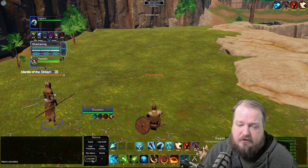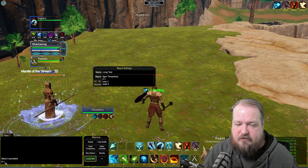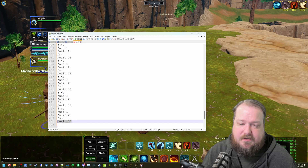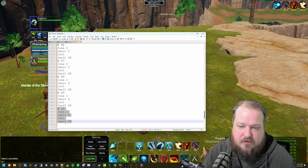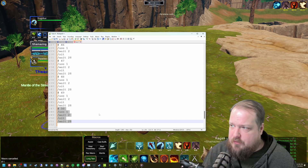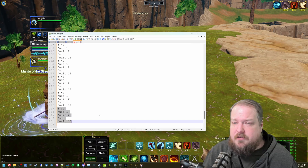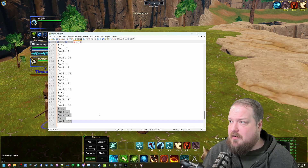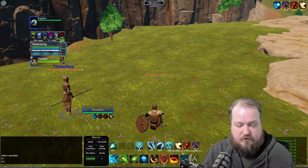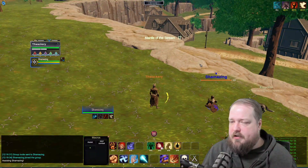I wanted to test how long I could run that loop, so it outputs a counter to chat. The full macro is 251 lines — 50 runs of the loop. Waiting 30 seconds per run equals 25 minutes, and it ran consistently the whole time. I don't expect that to last forever — eventually I imagine they'll add a time limit or line limit on macros — but currently you could cast all your buffs, go into your healing loop, and not even need to switch to your other character's window when dual boxing.